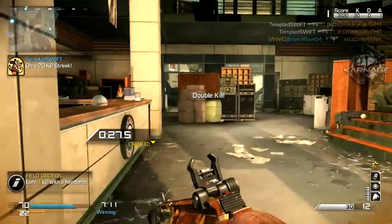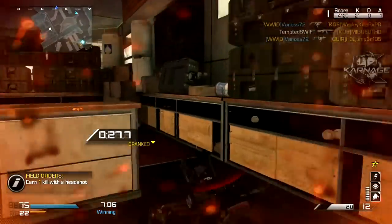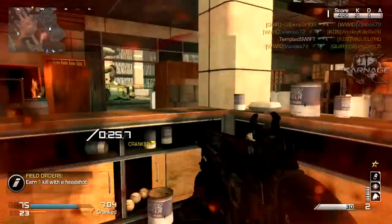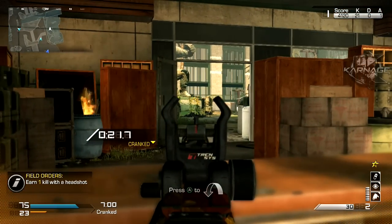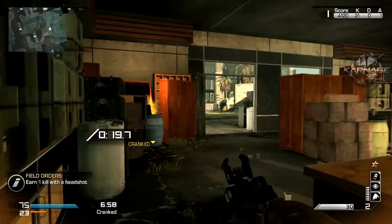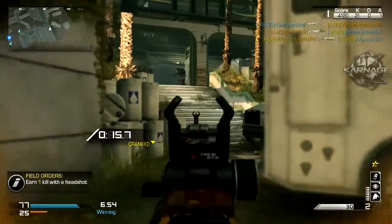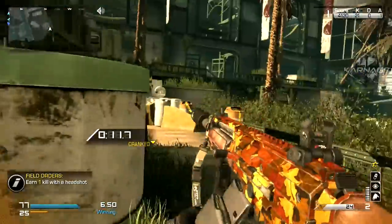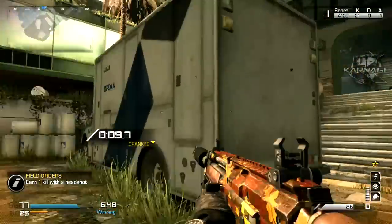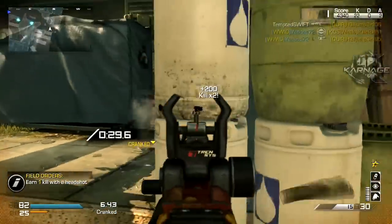This class setup is really good for Cranked. When you're setting up for Cranked, you don't want to use anything from the speed class because after your first kill you already get all the speed perks. So focus on stuff that increases your chances of surviving — like Tac Resist and Blast Shield. Focus and ICU — use those to your advantage. Deadeye is definitely a great perk to have in Cranked because you want to be able to drop people really fast. And there's the chem strike — hope you guys enjoy this!